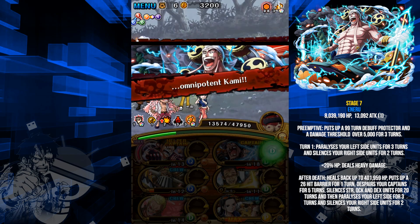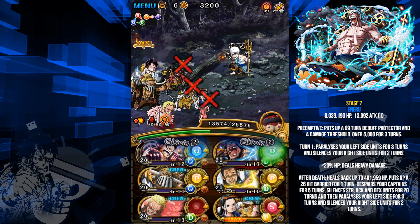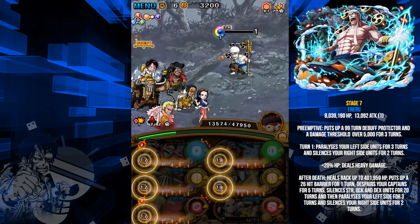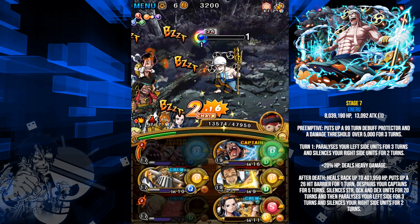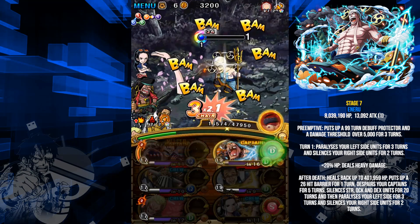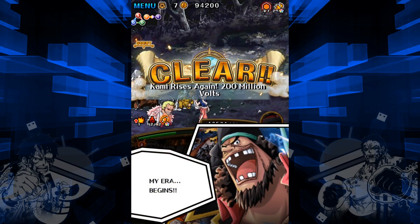He revives with about 400,000 HP and despairs and silences pretty much everyone except INT and PSY units, also paralyzing the left side — he does a lot of stuff. But thankfully Robin removes the despair and since Blackbeard handles the barrier, you just need to do 400,000 damage, which is easy. I should have put Robin on the left side instead of Flamingo since she resists paralysis, but it doesn't matter much.